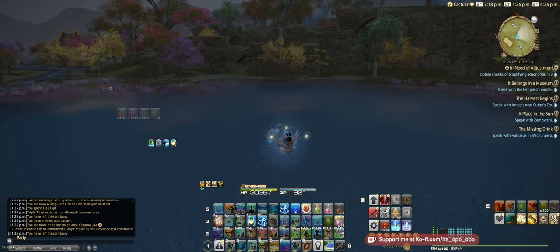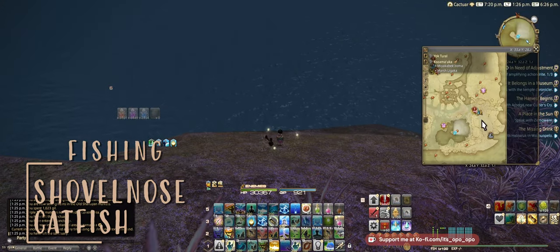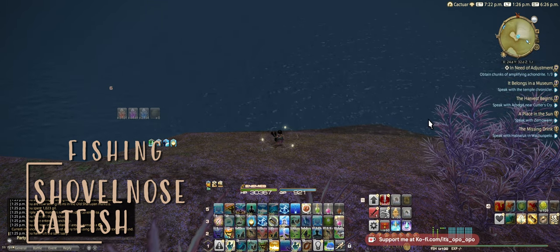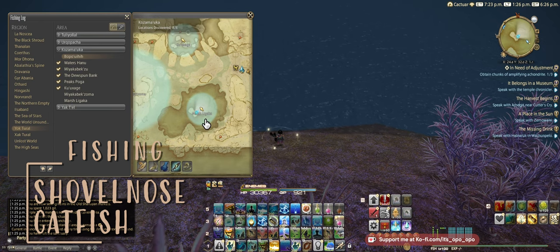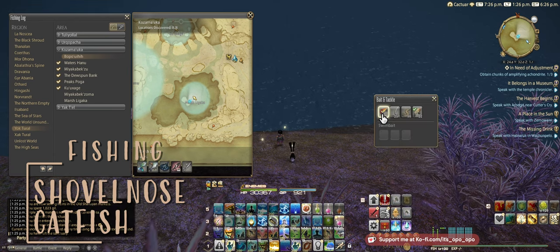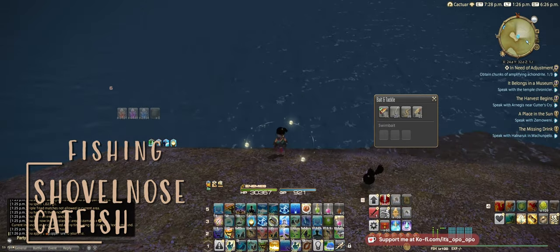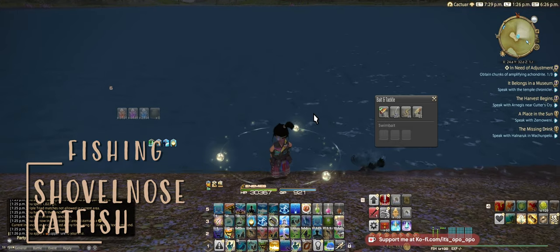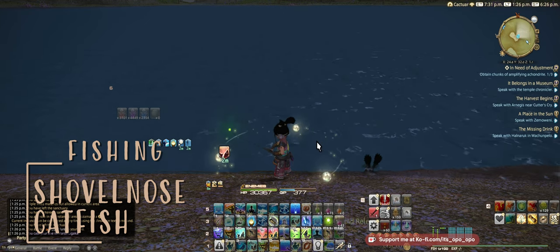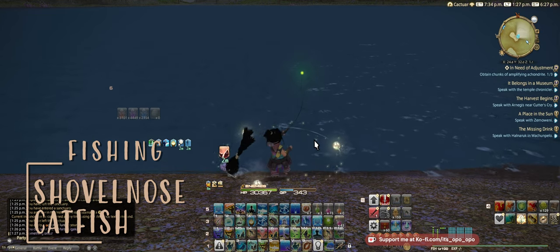Here we are at another fishing spot for the Sun Guild Aethersand Ethereal Reduction. Our closest Aetheryte is going to be Many Fires — you can also come from Earthenshire. It's this lake right here, the Marsh Gigaka. We're looking for the Shovel-Nosed Catfish. For bait, we're going to be using our Popper Lure for this one. Just make sure you've got your Collector's Gloves on. As far as catching this fish goes, you're going to be wanting to use Impatience. It's a pretty standard catch — it's a Double Tug, but we'll catch everything for now.